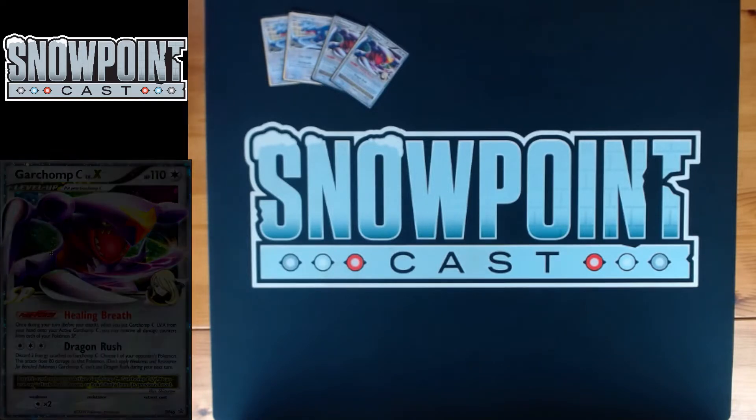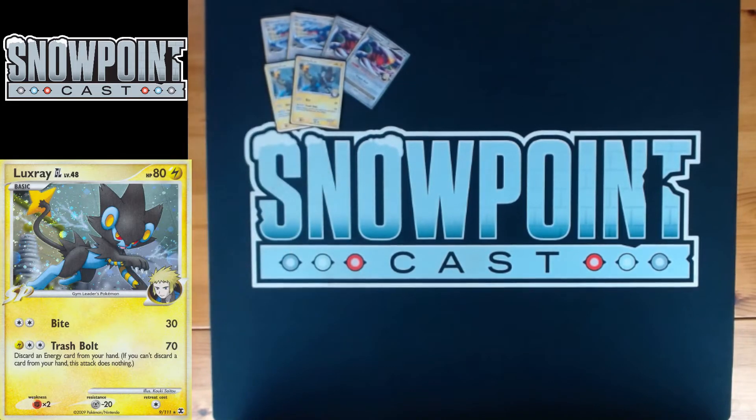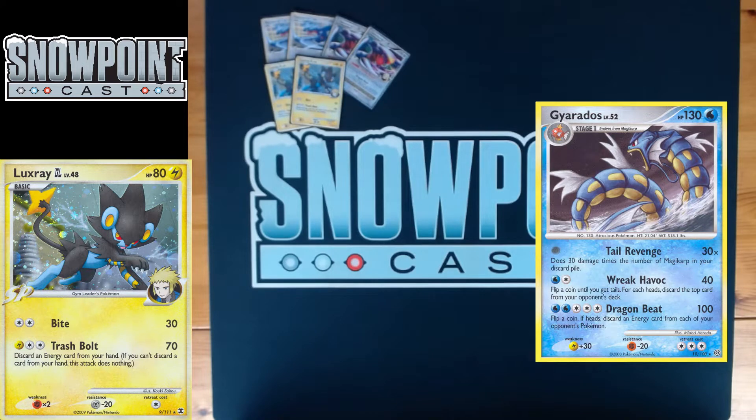You're playing a two-two Luxray line. Luxray GL has 80 HP, lightning type. Bite for two does 30, so it's another potential donk on the Magikarp and Unown Q. Trash Bolt for Lightning plus Double Colorless does 70 — discard an energy from your hand, and if you can't, this attack does nothing. This attack is really useful against Gyarados because Gyarados has 130 HP, and with Lucario GL making all weaknesses times two, you hit them for 140.